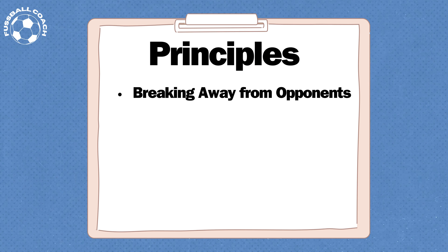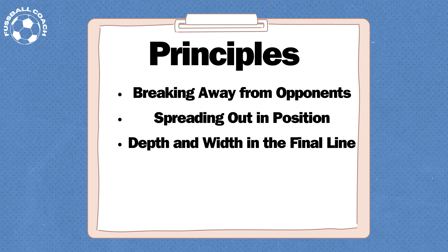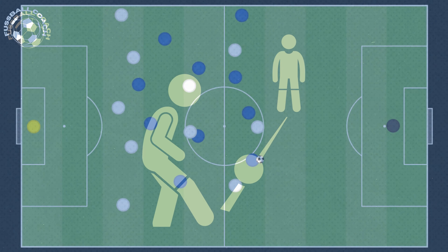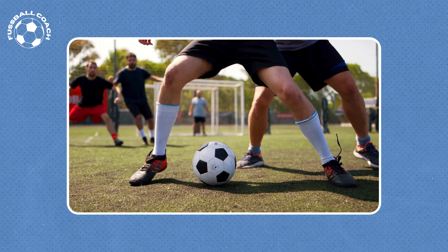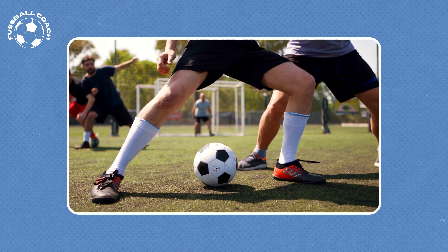Breaking away from opponents, spreading out in position, depth and width in the final line, escaping the pressure — the second pass determines. After winning possession, the initial instinct should be to create space from the nearest opponents. This allows players to establish passing options, crucial for initiating a counterattack or retaining possession. Keeping the ball within the team's control is essential — it's only when it circulates within our ranks that we maintain possession.